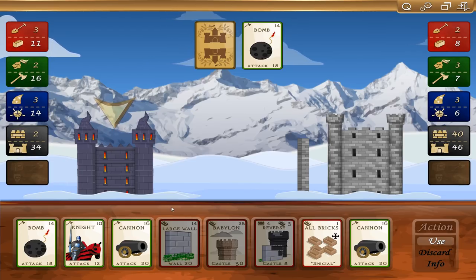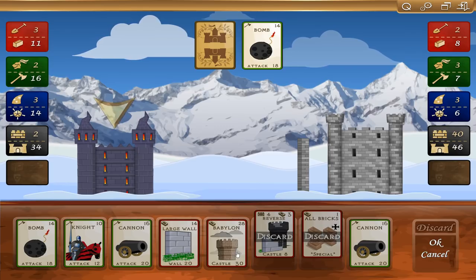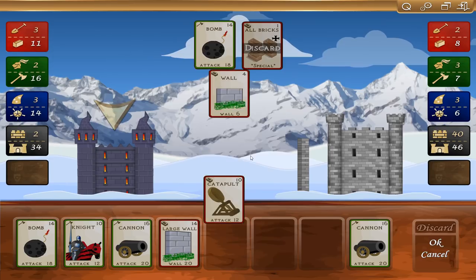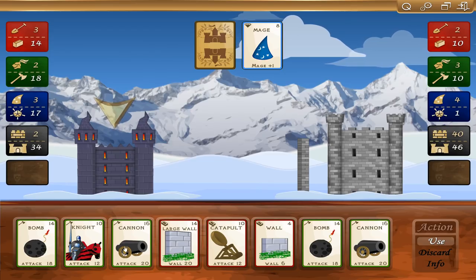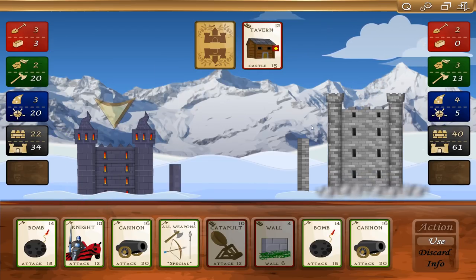He just bombed my wall out of existence — there's still two left. I'm actually going to discard some of these here. I guess I can only discard three. He's got another one — gotta be kidding me. Knight. His wall is humongous. Let's do the large wall and build that back up. He's got a tavern — he might actually win this. His castle's up to 61, his wall's in good shape.